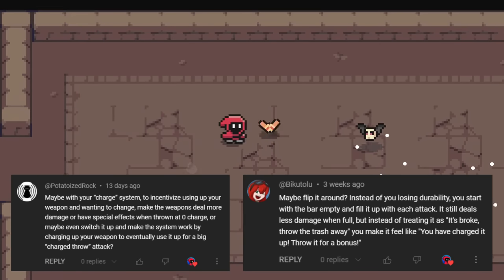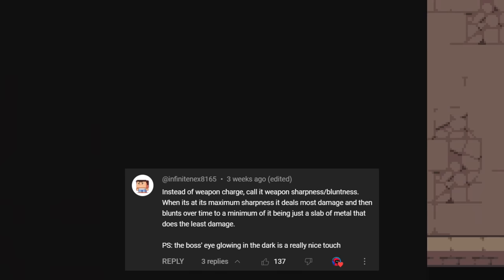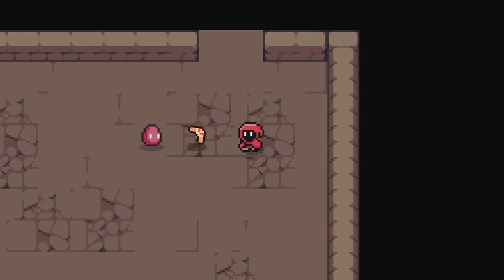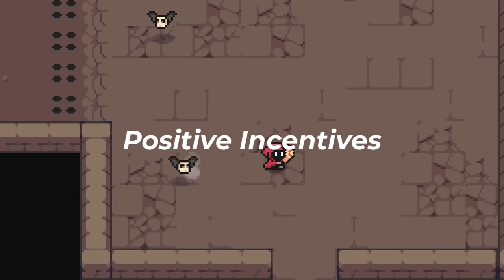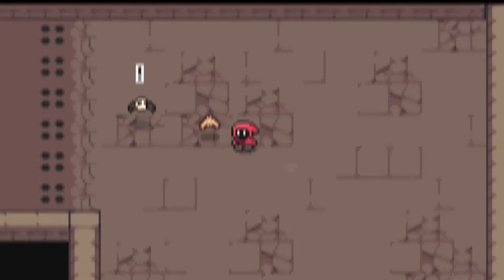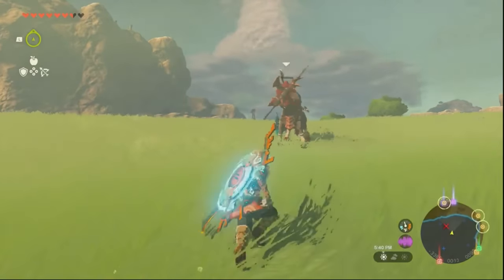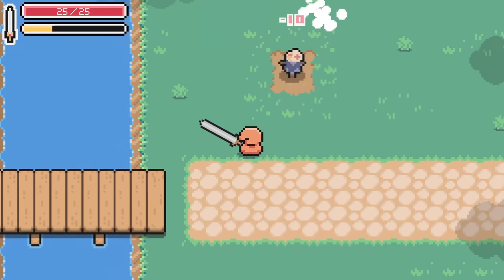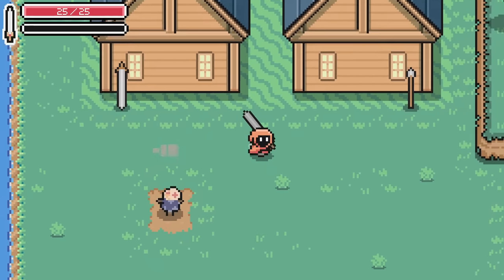People in the comments were leaving tons of really thoughtful ideas and solutions to how durability should be handled. Renaming the system to something like sharpness or having the weapon be dulled were both popular suggestions. One thing I began to realize as I was reading these comments is that my claim of using positive incentives to get rid of weapons wasn't really accurate. I was claiming that Zelda feels bad because each hit consumes durability, and that my game should use positive incentives instead. But the system I came up with was still negative — each hit still consumes durability, it's just a little less punishing than Zelda since the weapon doesn't break. It just dulls.